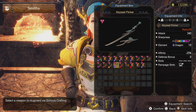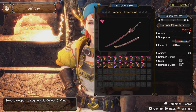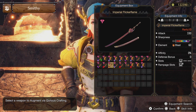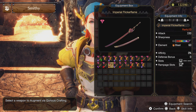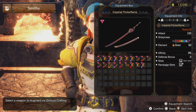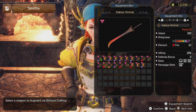At number two, the Imperial Flicker Flame — 330 base raw attack. Its sharpness is white but it can go to purple sharpness anytime. Its element is the highest, coming in with blast level 60. It has a 1-2 slot and a level 2 rampage slot, which is great because you can apply Status Trigger with this weapon and then pair it with the Teostra Soul, letting the weapon go boom. Just be sure you get that Status Trigger rolling, otherwise it will rarely pull off any explosions.